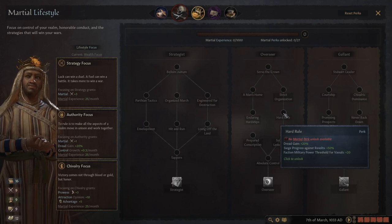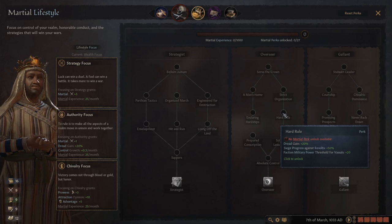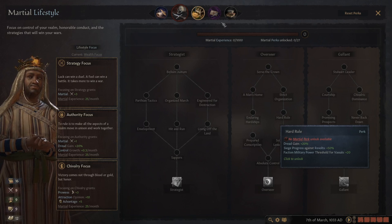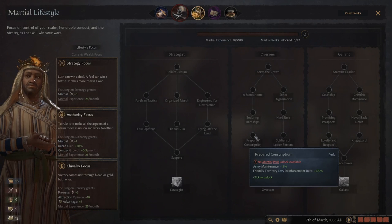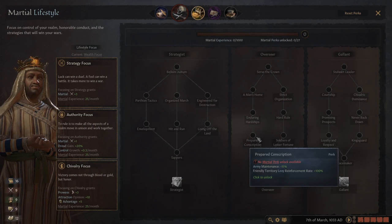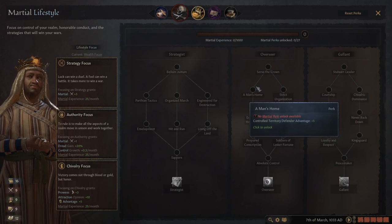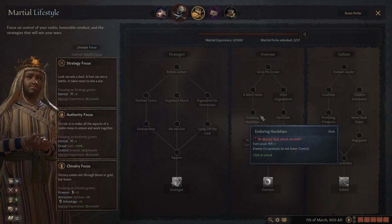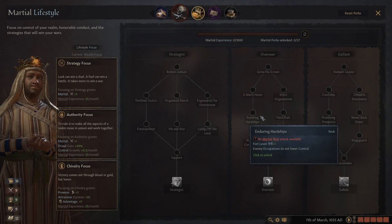Strike organization is also really good — it increases control if you use your marshal for that, which you should. The big bonus in the tree is 'Hard Rule': faction military power threshold for vassals +20, meaning if vassals form a revolt faction, they need more troops than they otherwise would. This tree is basically for people struggling to maintain control over their realms. You get a defender advantage during hardships, and importantly enemy occupations don't lower control — so if you're in an area being raided a lot by tribal peoples, this prevents constant marshal reassignment.